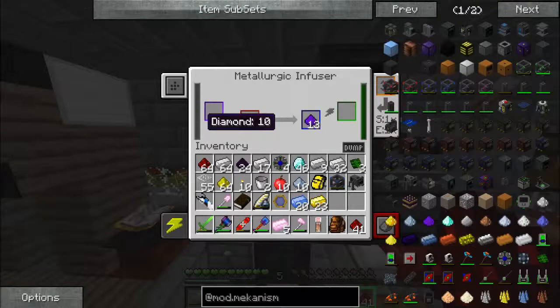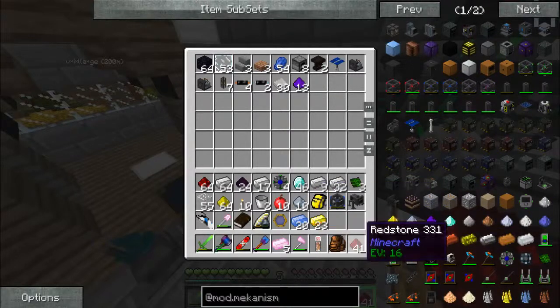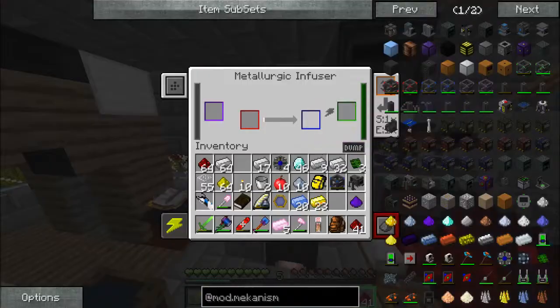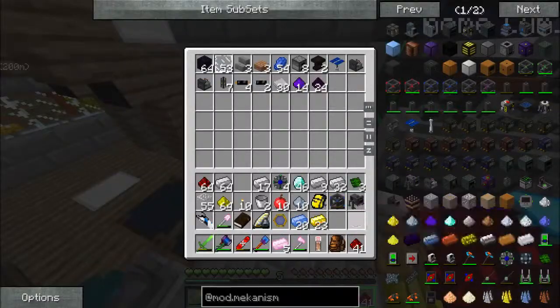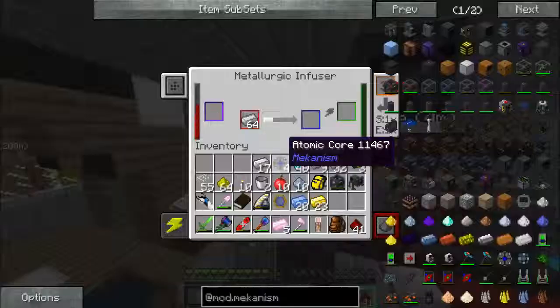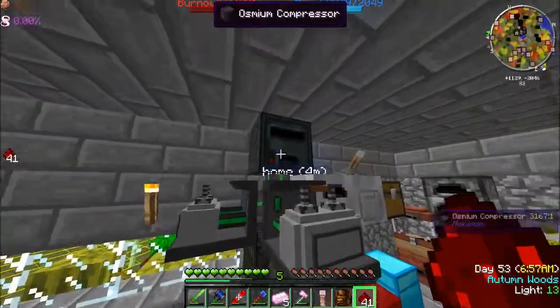There we go — that's doing the last one. You can go away, you can go away, and you can go away. Stack of redstone, stack of iron — this is moving along.